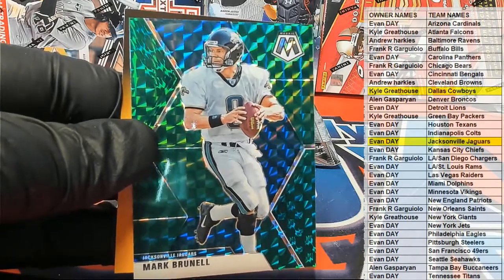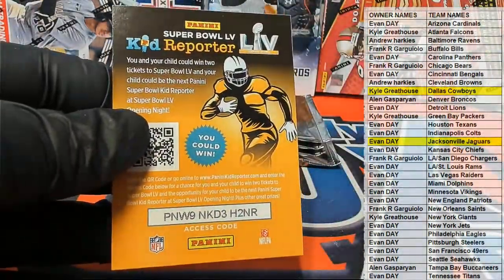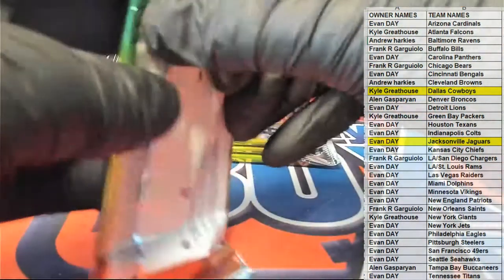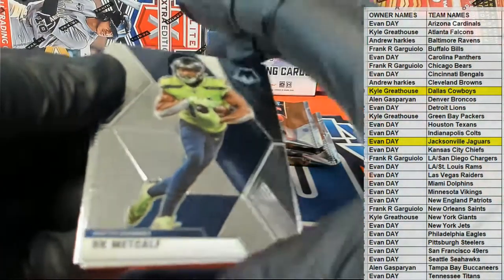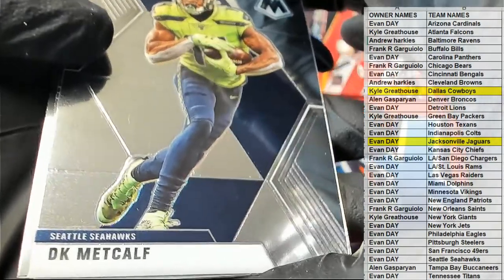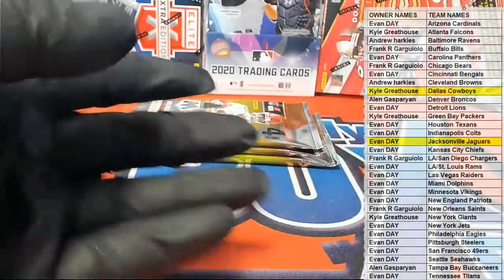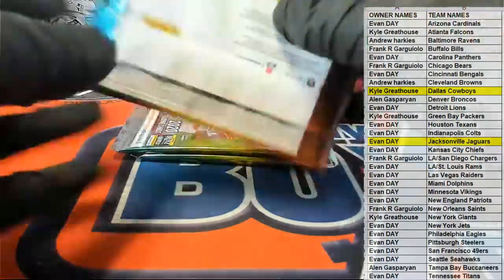Karson Wentz alert! Stafford, Beasley — Mark Brunell, green shot for the Jaguars, that is Evan D. Nice Mark Brunell! Old — Ruggs, green. Nice one there — DK Metcalf!